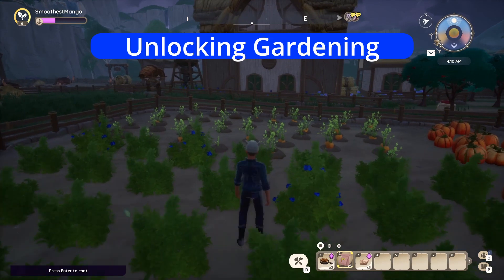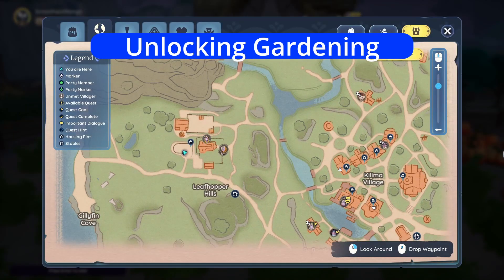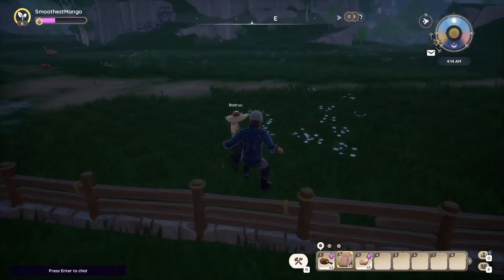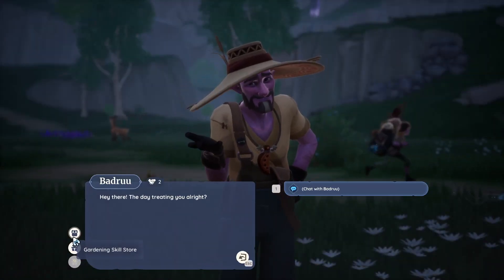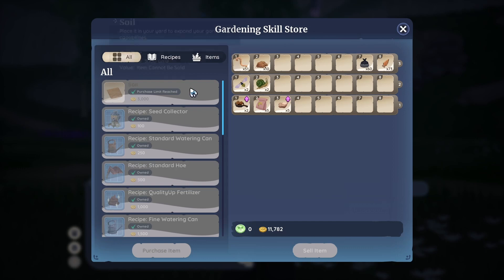First things first, you unlock gardening in Paleo after you complete the Welcome to Paleo quest and speak to Badru, who will come to your plot and teach you how to garden and give you your first two soil plots. This is about an hour into the game, so don't sweat it if you haven't seen it come up yet and you're new to the game.